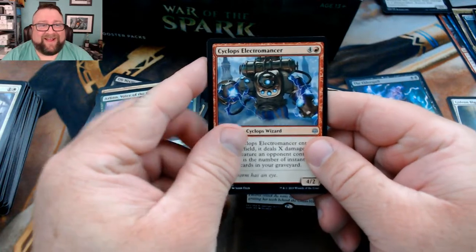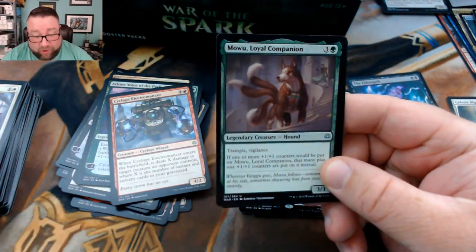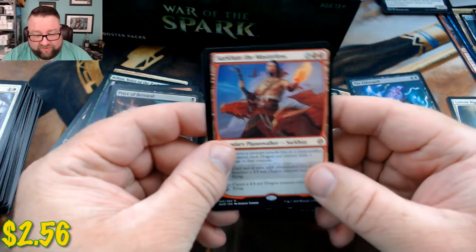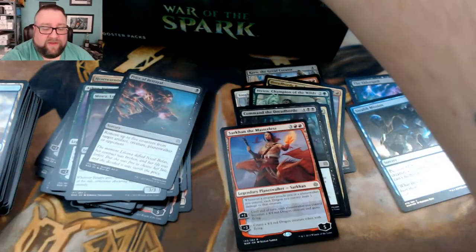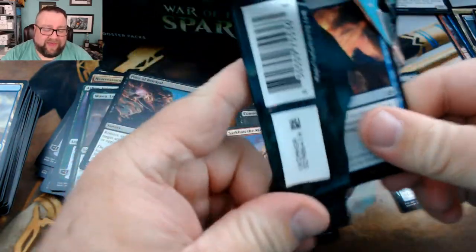We got a Cyclops Electromancer, Mowu Loyal Companion — that guy's pretty good — Price of Betrayal — another good one — and then we got a Sarkhan the Masterless. And then we did get a foil — this one is Stealth Mission. Yeah, Price of Betrayal is pretty good as well; I think it'll probably see sideboard play in Standard.